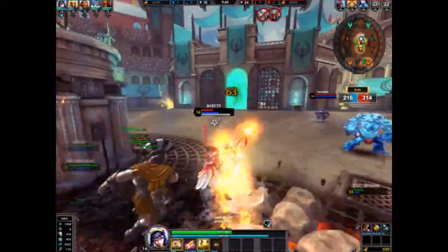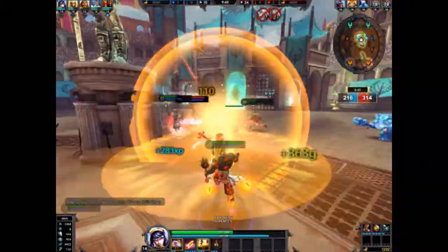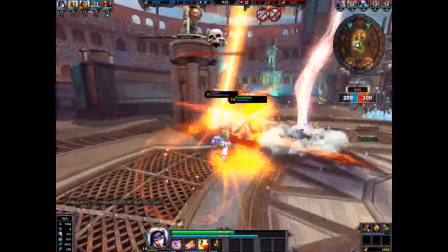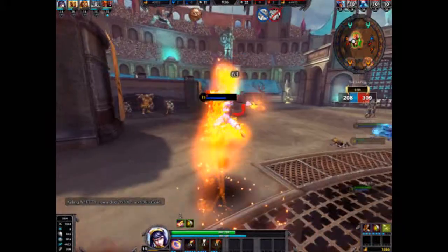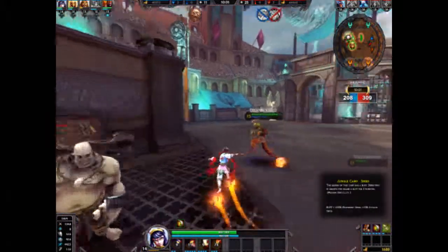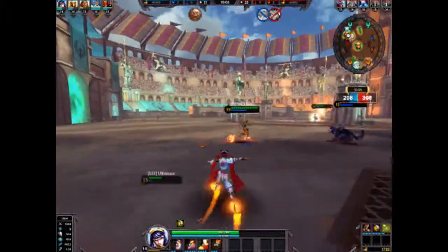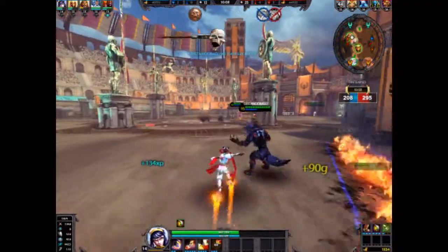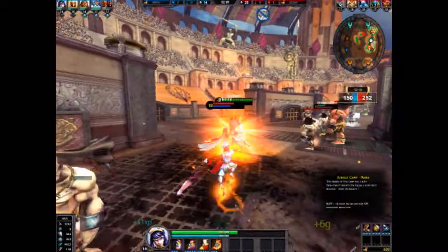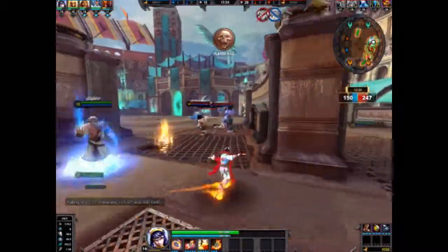His first ability is Universal Ring Toss — Nizan throws a universal ring, bouncing it to nearby enemies up to a maximum of seven times. Each hit deals a maximum of 170 damage plus 20% of your physical power, applies a 15 physical protection debuff for three seconds, and slows the enemy by 25% for one second. Each successful hit also applies a 5% stack movement speed buff to Nizan for two seconds.